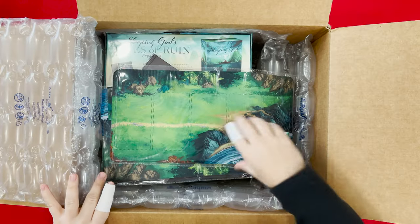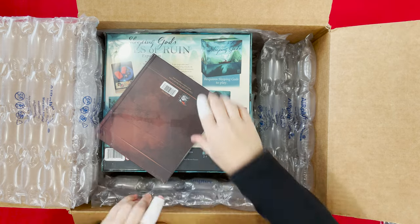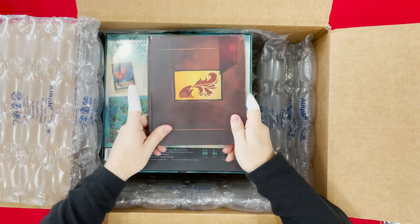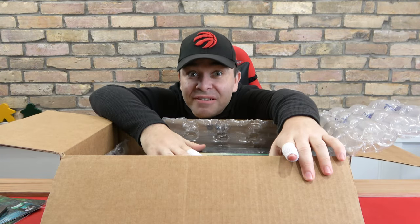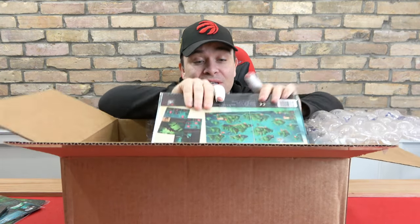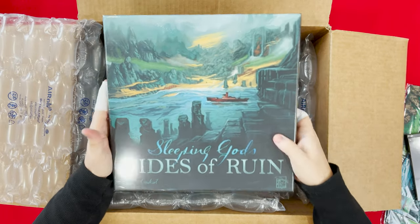I like this bubble wrap. We got player mats, we got some battle mats — whatever they're called. Let's look at those. We got a pretty little book. This game is very pretty. This is Tides of Ruin.